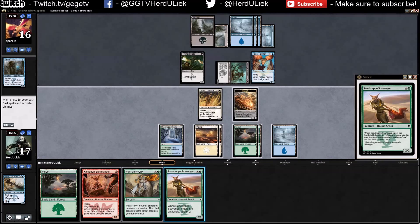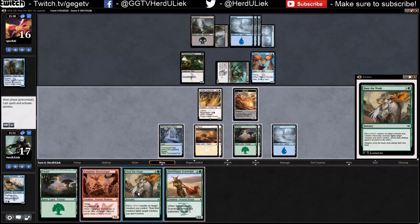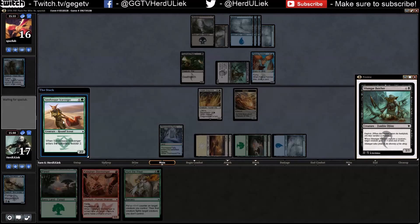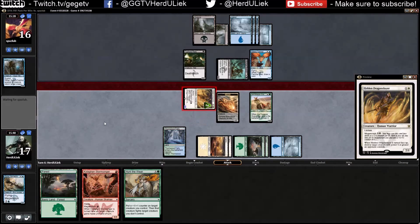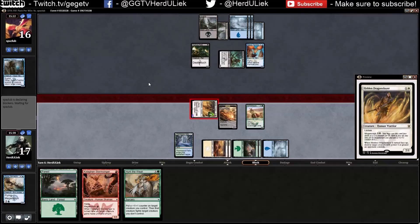Let's take out this one — I don't really need to deal with this guy right this moment. Then this will bolster this guy, then I'll attack with it. I will gain four health for it. Kill it with your deathtouch guy — I will gain four health. Sure, do it.